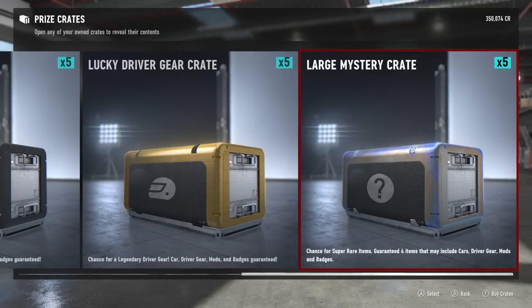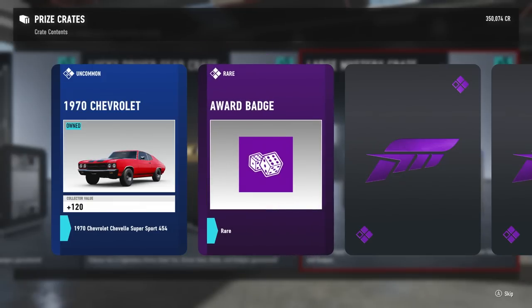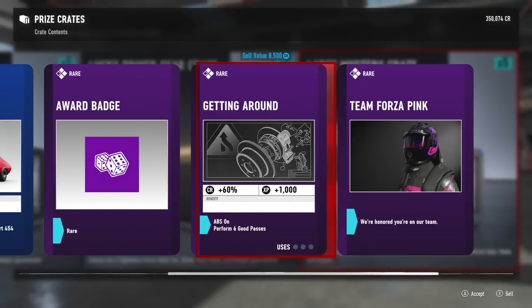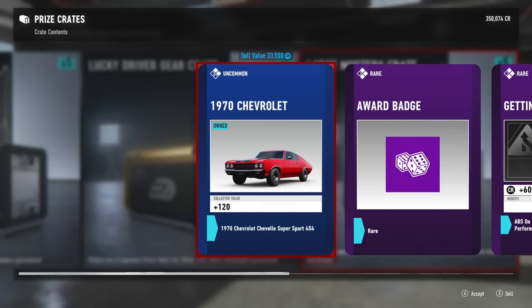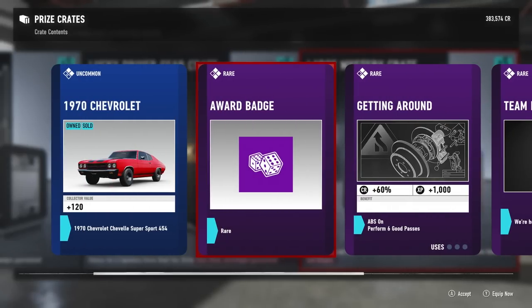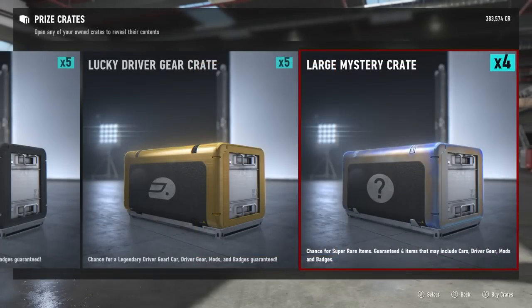Chance for a super rare item, guaranteed four items that may include cars, driver gear, mods, and badges. I need mods - that's the whole reason I did this, I'm pretty much out of mods for my Driver's Cup. We got a Chevelle which I already own, an award badge, rare mod - perform six good passes for six percent credits boost and a thousand XP. We can sell the award badge for 8,500. Large mystery crate one down.